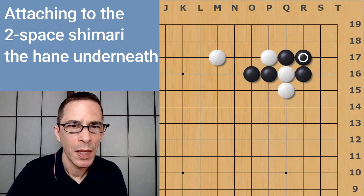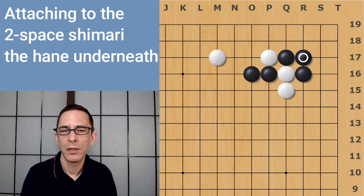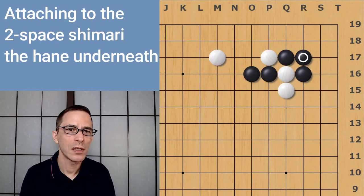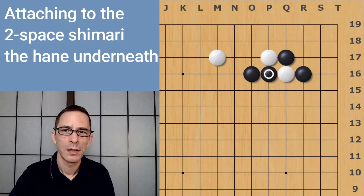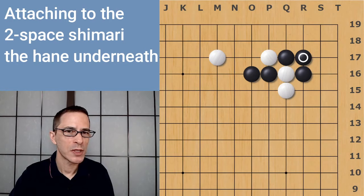Returning to the main variation, Black will connect at the 3-3 point. Up to this point, there is a very high possibility that your opponent will also play this way, whichever side you're on. I think it's pretty likely you'll get this far in the sequence — it's a pretty forced sequence. Let's go through the moves once more: White plays the attachment, Black plays the hane underneath, the double hane, and like this. So we've gotten this far — a pretty straightforward sequence up to this point.